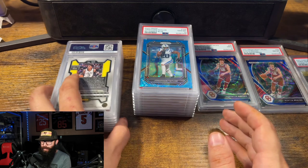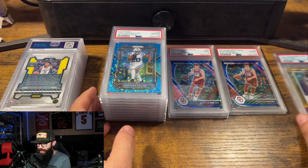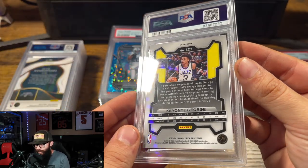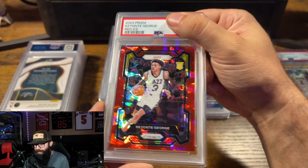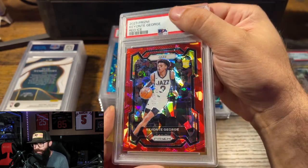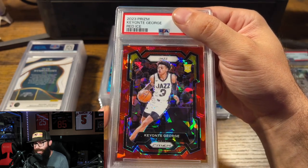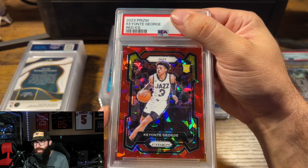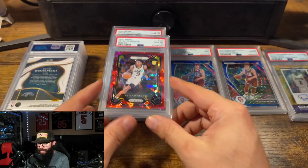My gem rate's been pretty good overall, so those are disappointing for sure. This is Keontae George — the red ice rookie. This card is not mine either. I had this one at a 10, or maybe it was a 9 with a chance at a 10, something like that. Gem Mint 10. Nice.